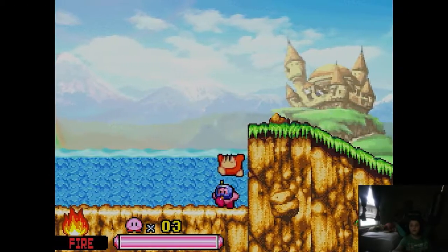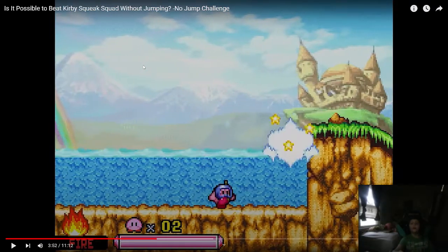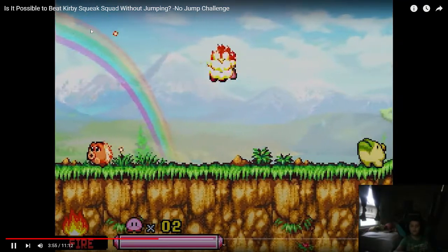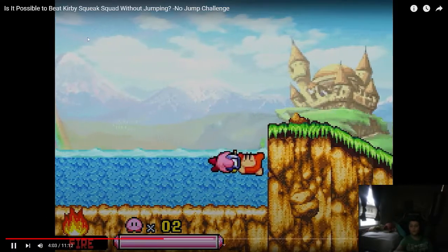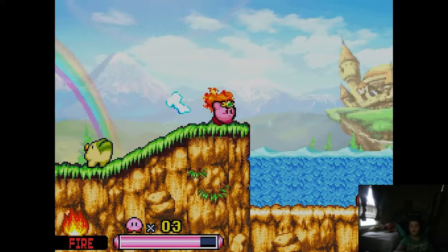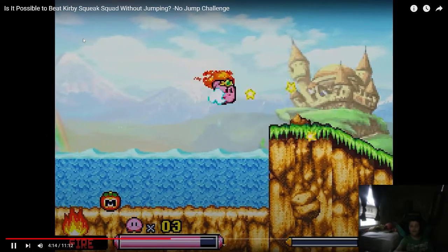Burn is in theory good for crossing wide gaps. The only issue is that this one is ever so slightly too wide. Theoretically, it's probably possible to get another Burn in midair after your previous one has run out, but that requires time we don't have lest we dive into the water below. But actually, with perfect timing you can activate a Burn just before touching the water's surface, which then activates another Burn after crashing into the opposite bank, thus getting us across.